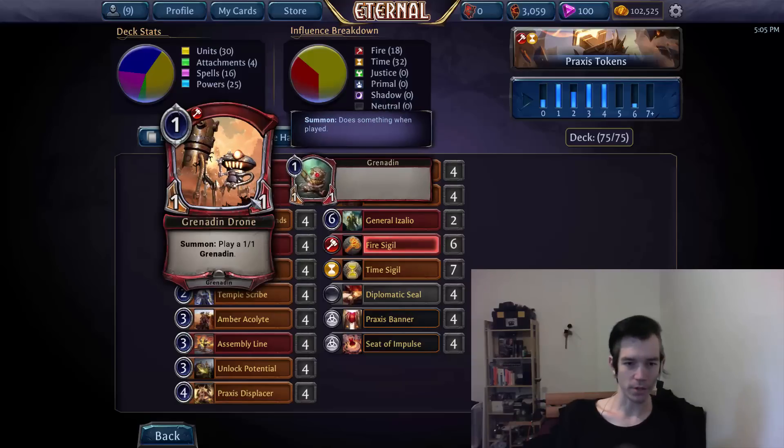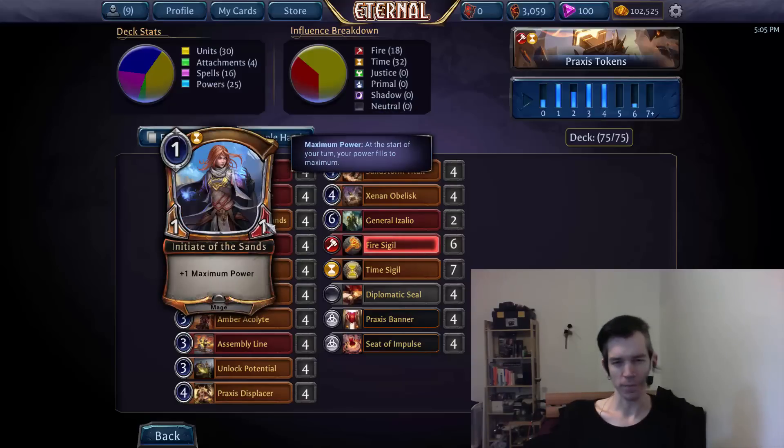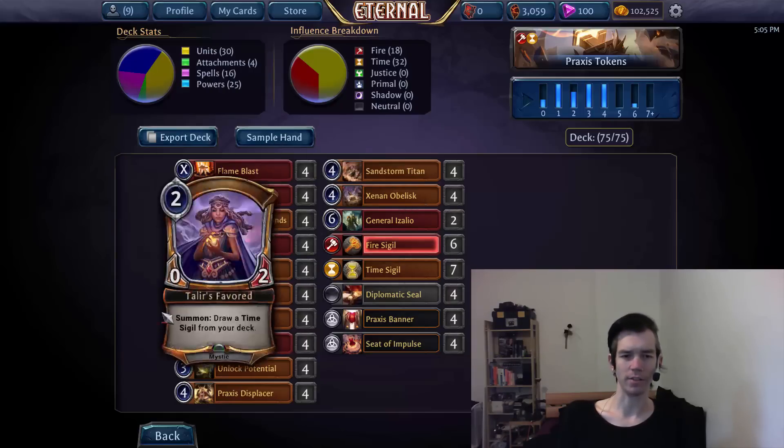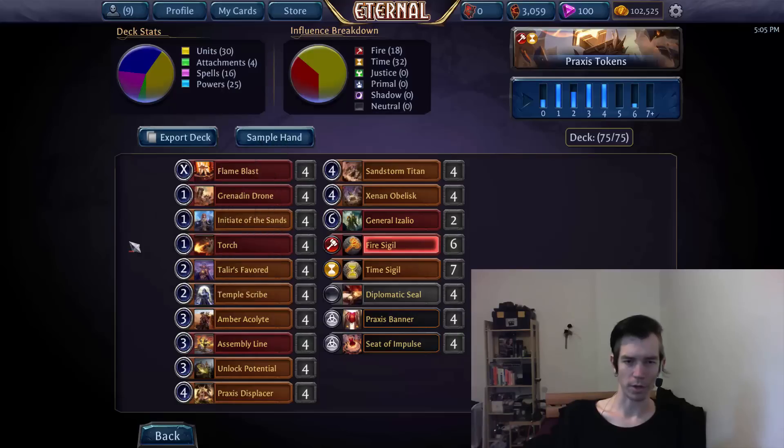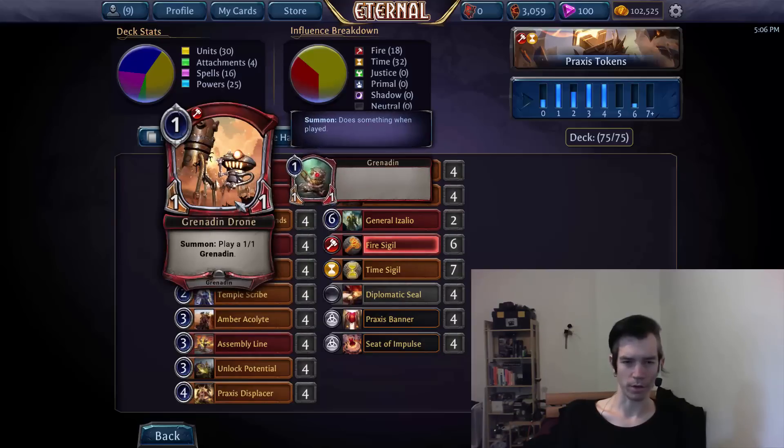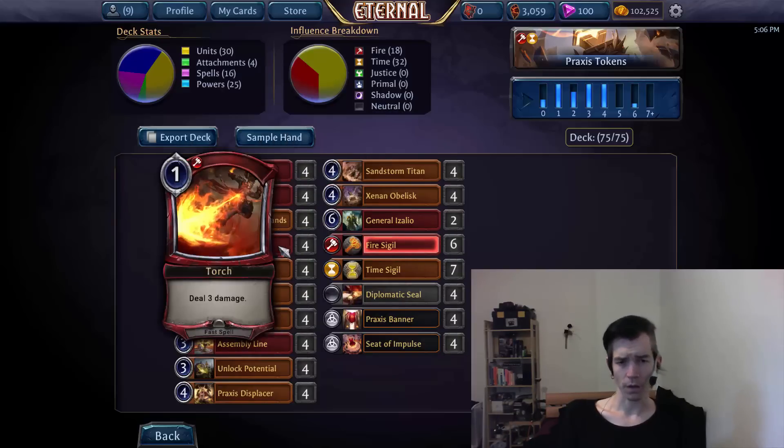So we have the one-drops: Grenade and Drone and Initiate. Initiate is the more important one-drop on turn 1, simply because it accelerates us and lets us put more on the board quicker. But Grenade and Drone is either great on turn 1, or you squeeze it into the curve with other stuff later to just flood the board. Torch doesn't need much explanation — it stops relic weapons, kills opponents, kills units very cheaply and efficiently. It's a very flexible card and arguably the best card in the game.